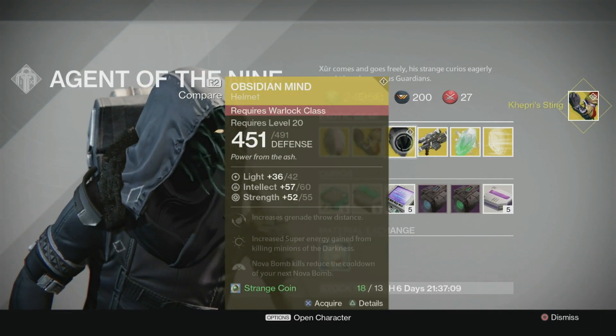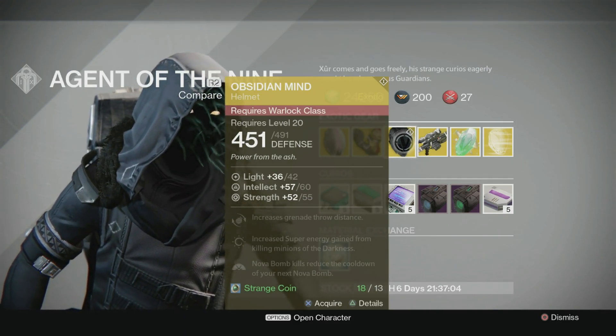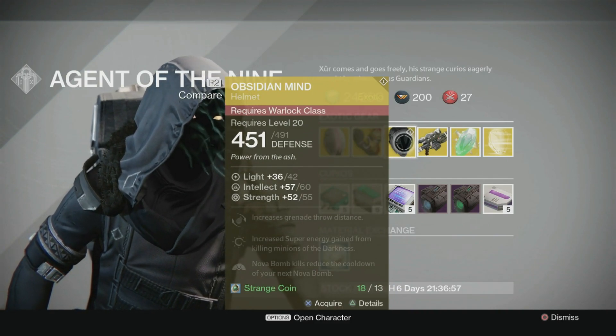Obsidian Mind — Warlock class helmet. Increases grenade throw distance, increases super energy gain from killing minions of the Darkness. Nova Bomb kills reduce the cooldown of your next Nova Bomb, so basically it's a Nova Bomb recycling helmet.